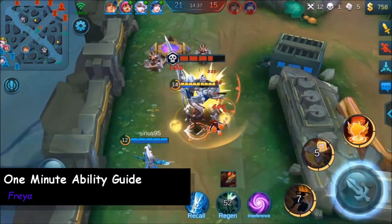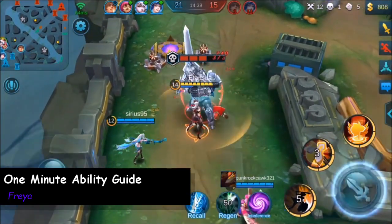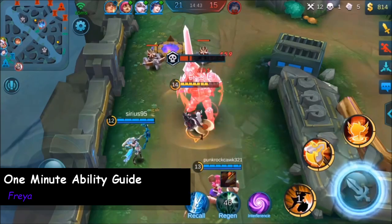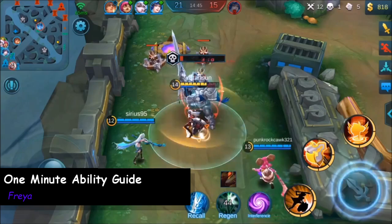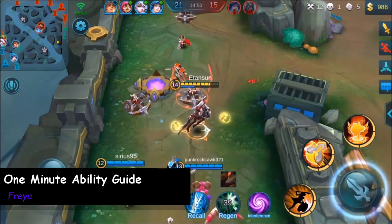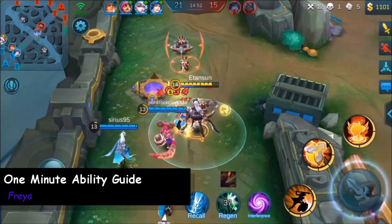Freya's ultimate really describes who she is to a T — lots of tankiness, lots of damage, and allows her to wreak havoc on the enemy team. Freya's toolkit is built around three components: number one, engaging; number two, surviving; and number three, wreaking havoc.